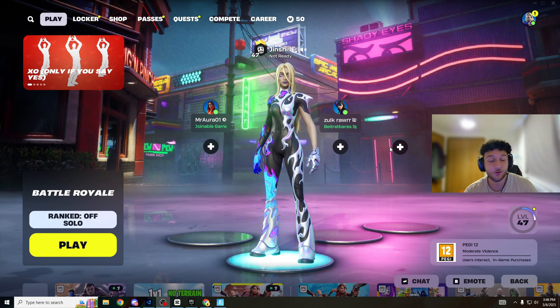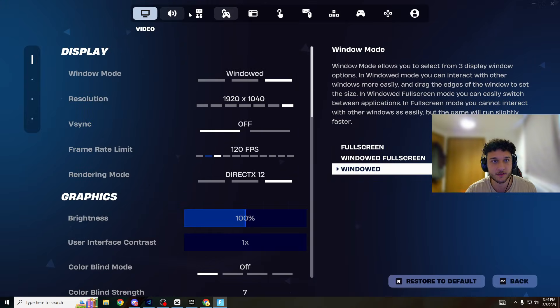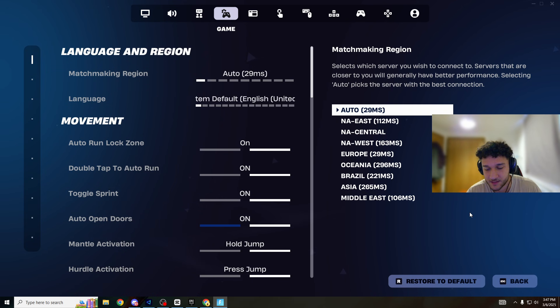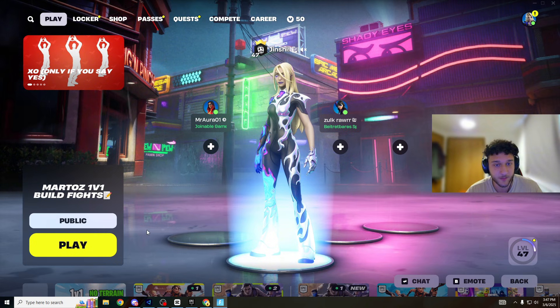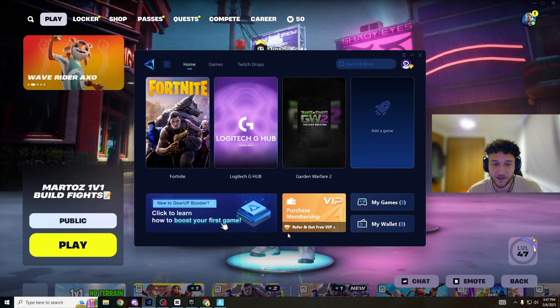Without wasting any more time, we are on Fortnite now. Let's check our ping — fourth one across, Auto, 29ms. It's not too bad, but I really want to get down to around 10 to 15ms, which is the ideal range. Right now Middle East is 106ms, Asia is 265ms. I'm going to queue into a 1v1 build fight map to look at our actual in-game ping on the top left.